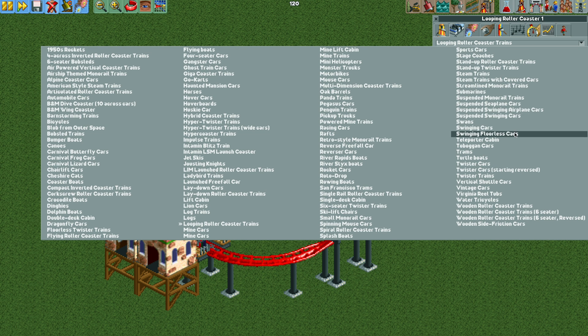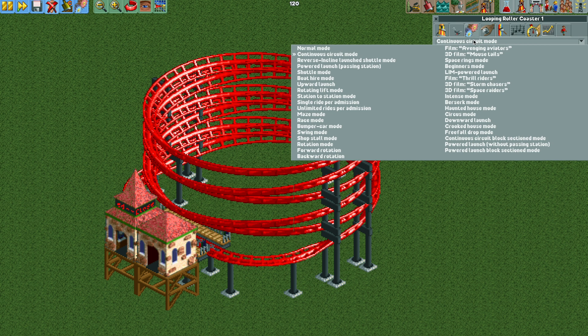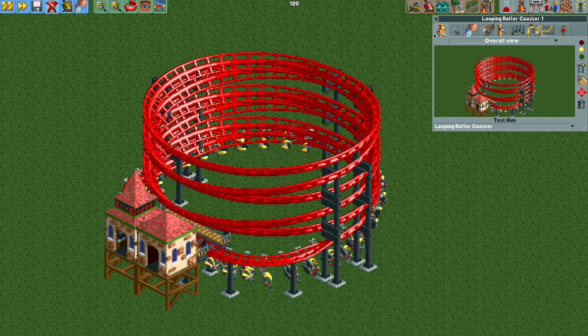We'll change the vehicle type to the swinging floorless cars. Then with the operating mode, we're going to change it to powered launch passing station, and set the launch speed to something like 13 or 11 miles per hour. More importantly, we want the lift chain speed to be 25 miles per hour. Now we can put the ride in test mode and it's going to operate just how we want it.